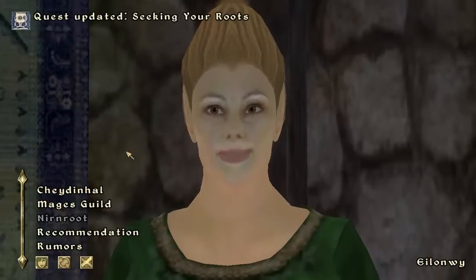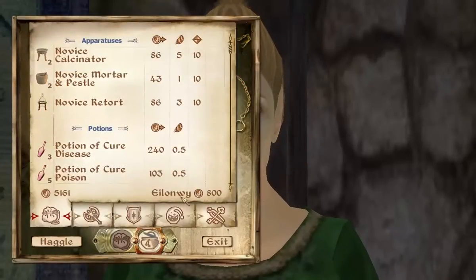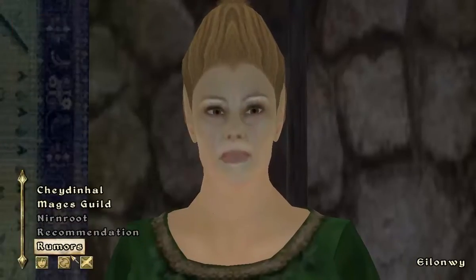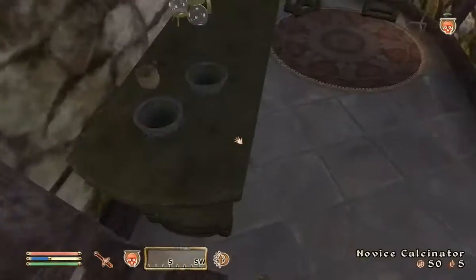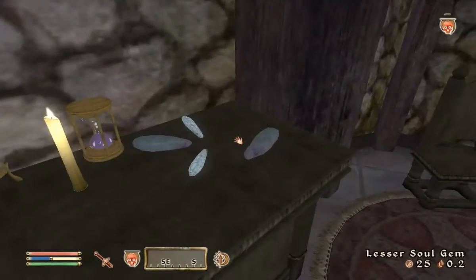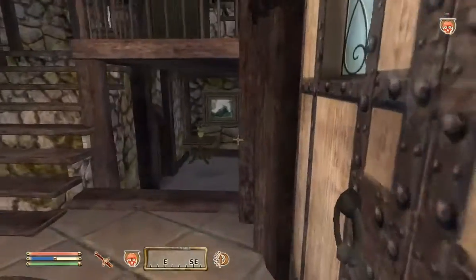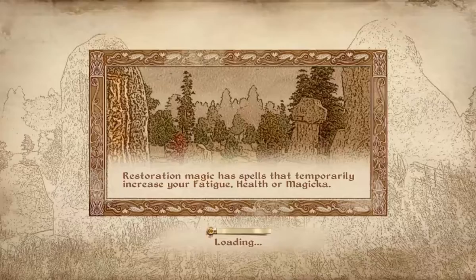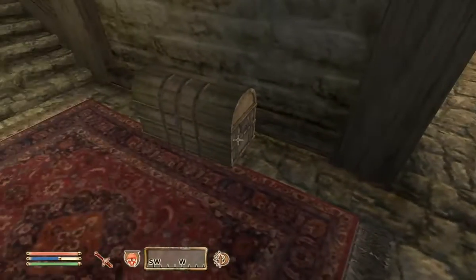She continues the Nirnroot quest. I was checking if she had any higher-level mortar and pestle or alchemy stuff, but she does not, unfortunately. Oh, does she have anything to steal? Soul gems — let's take those. I like soul gems; I always like to stock up on them because they're pretty useful later in the game. Maybe he's down here — I'm looking for the leader of this particular Mage's Guild, who won't stay the leader for very long. Spoiler alert.